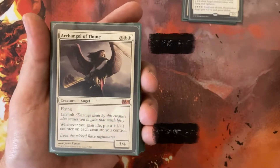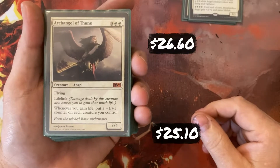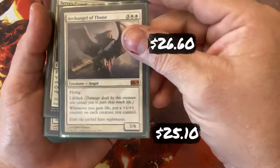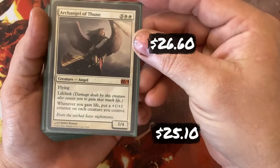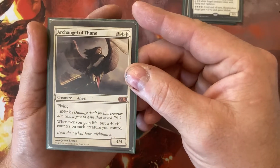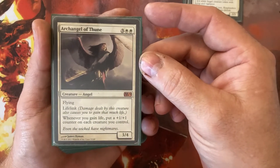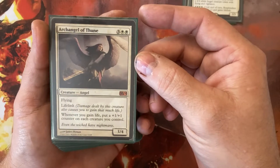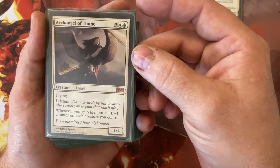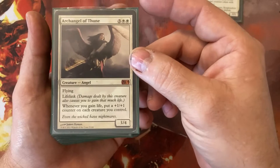Archangel of Thune — I gain a lot of life with this deck, but for 5 mana I get a 3/4 Flying Lifelink creature. The important part with Thune is anytime I gain life, I put a +1/+1 counter on each creature I control. That's 1 counter per instance of life gain. If I attack with 3 Lifelink creatures, when I gain life, that's 3 different instances, and each creature I control will get 3 counters.